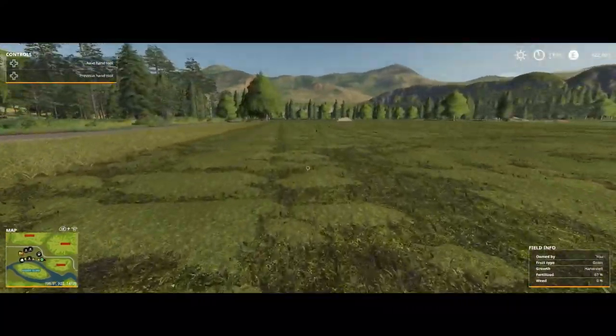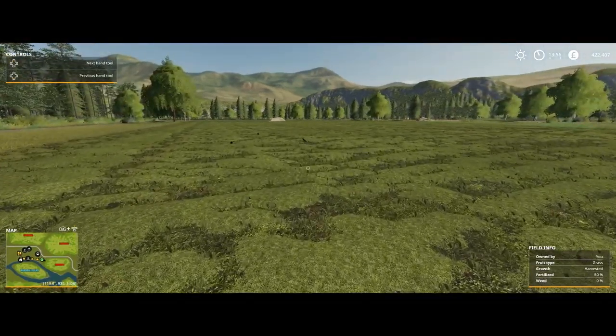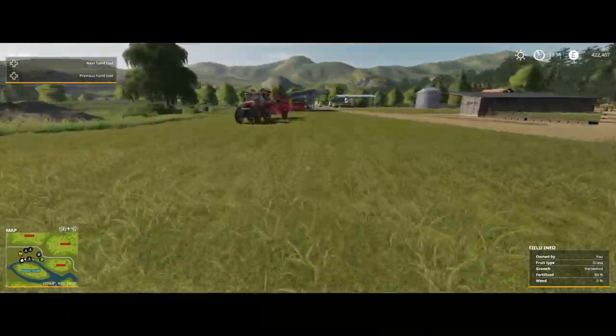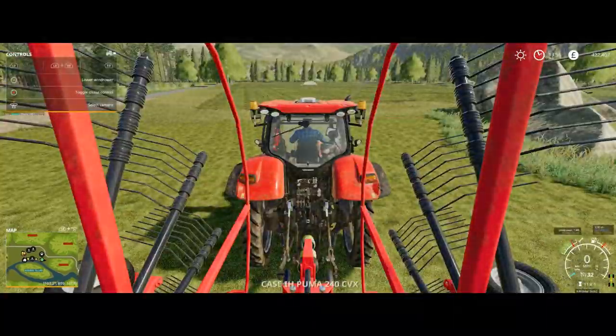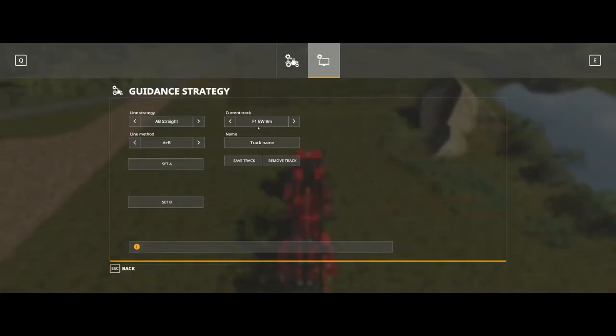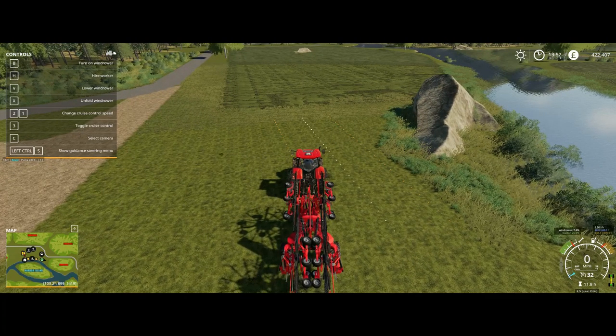I cut the whole field and then tedded it — it says fruit type grass, which makes sense. It's tedded so we're ready to try another windrow course. I want to talk about the course play and guidance steering — I just updated both to the latest version. Let's get course play and guidance steering going. We want east-west. Look at that — I think switching back and forth in there fixed it.